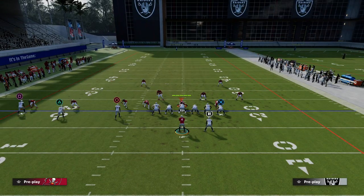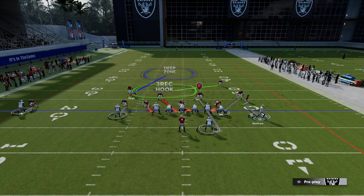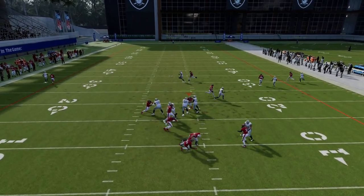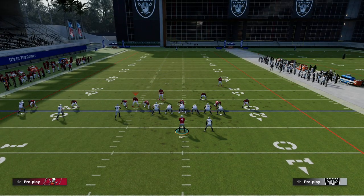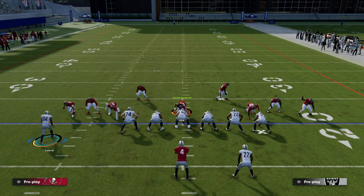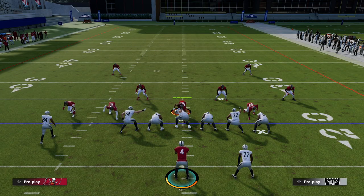This play is really good against the blitz because you have a couple of quick throws. If they user the running back, the tight end will be standing wide open. Let me illustrate — they're going to blitz heavily. They run at the running back, and look, the tight end is standing wide open. Even with car's release not being ideal, you can still hit this pretty quickly. So against an all-out man blitz, you've got these quick reads built right into the play.